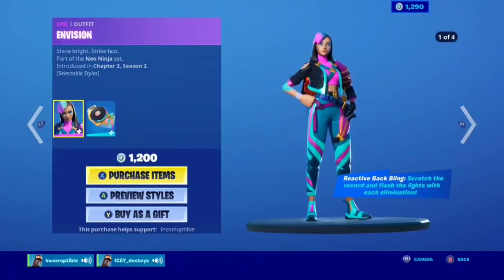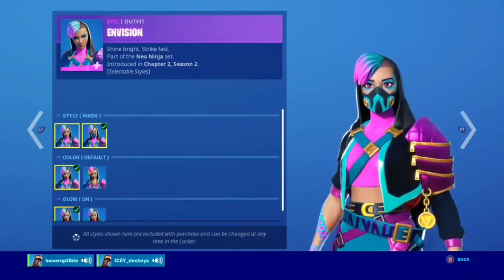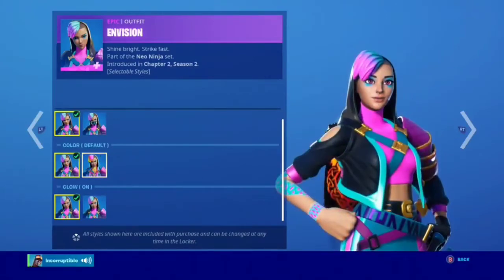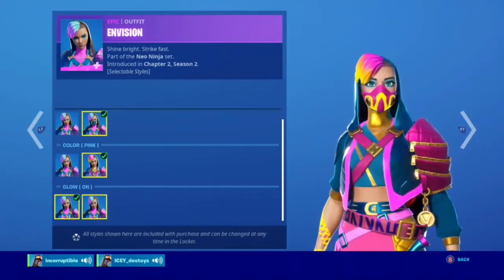We got the Envision skin — pretty cool. It has a reactive back bling, so let's check out the skin itself first and then jump into the back bling. Looks like you got a mask edit style, and then a pink edit style. I'll go ahead and show you guys the pink with the mask on — I kind of like that actually. Then you have a glow style.